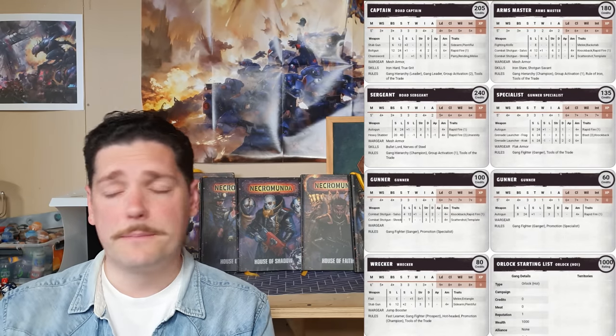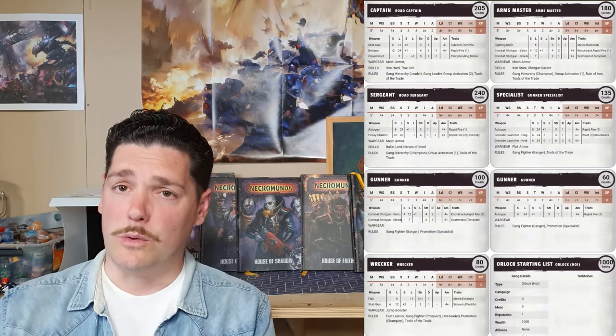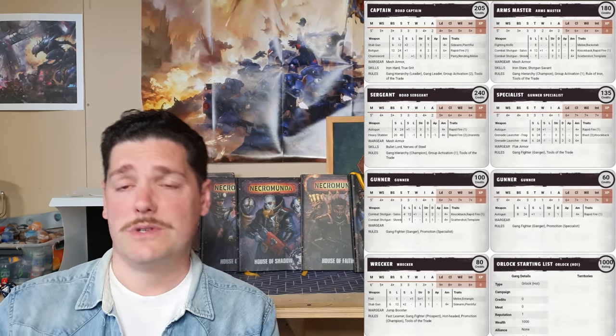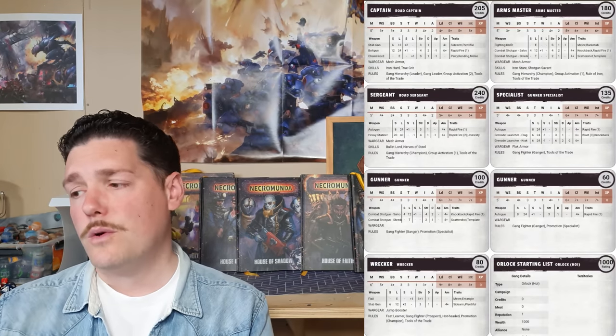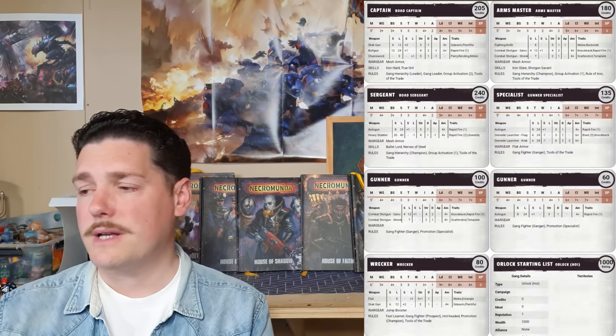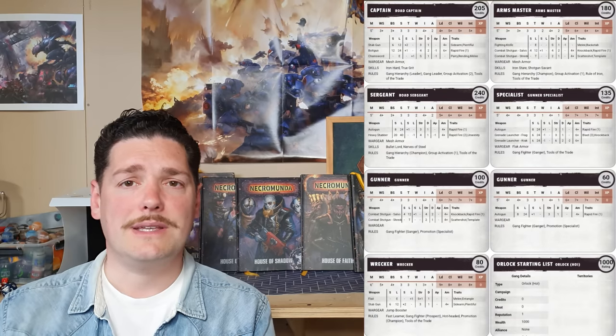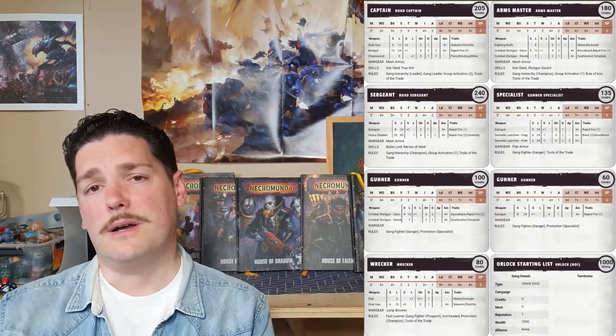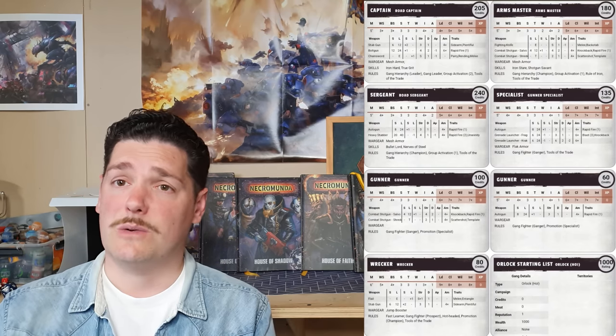The generic Orlock champion is a heavy build with mesh armor and Bullet Lord — which lets you turn one of your rapid fire dice into a three — with a heavy stubber. Really good damage output. No suspensor, so Nerves of Steel is the skill of choice, meaning you can put out a lot of daka using Bullet Lord once per game and remain standing with a really high Cool. Moving on to the Orlock specialist — he gets access to a grenade launcher, so of course he's taking one.